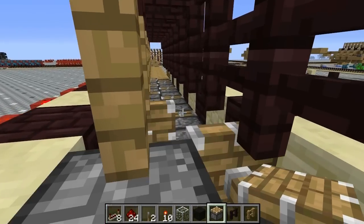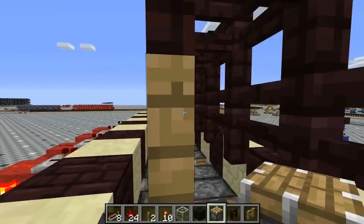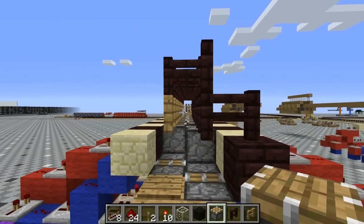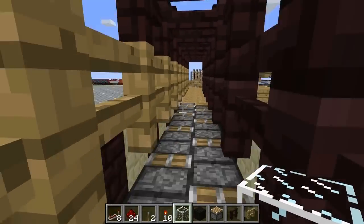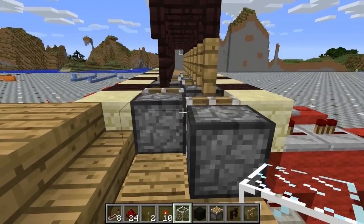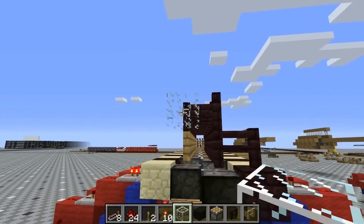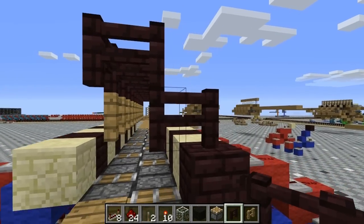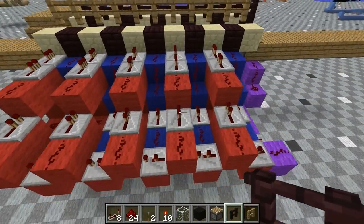You also need a ceiling in this device to hold you down, so that when the normal piston is pushed up you're not pushed up with it — any sort of ceiling will do. I use fence posts here, which is another little thing I came up with. By using these fence posts it looks nice, alternating normal fencing with nether brick fencing — or nether fence, I'm not sure what it's called.